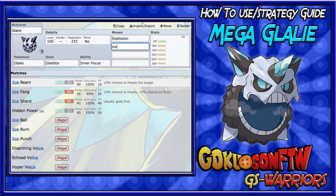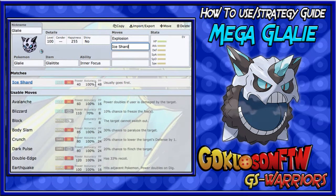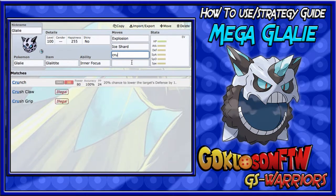For the second move, I usually want priority, so I run Ice Shard. Ice Shard has 40 base power, 100% accuracy, and it goes first. That's good for taking out something like a Mega Salamence that's sweeping your team and only has a bit of health left.